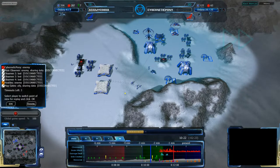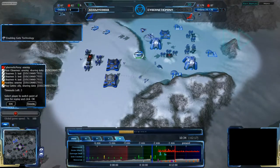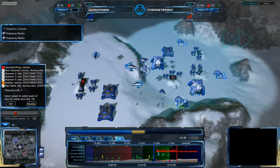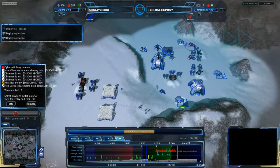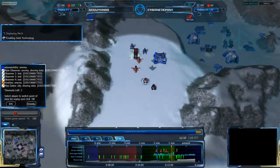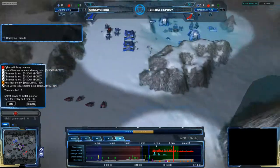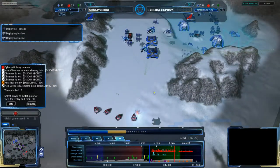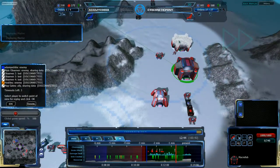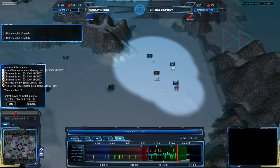We're at the 10:17 mark. Adam Yadidya is just now getting Gate Tech, and from there he's going to need another two or three minutes — probably around the 13-minute mark by the time Gate Tech actually becomes useful with teleporters and chronoporters. Because right now he doesn't have any of those things. It looks like Adam Yadidya might be trying to fend off this assault a bit early — he's going for Pramp to Strike, trying to get rid of the ATCs before the attack. Cybernetic Pony is liable to pull off a chronoport any time now, but he is not doing so. I don't know why — I'm quite surprised.